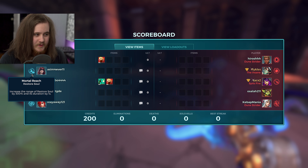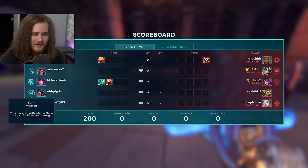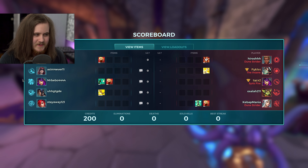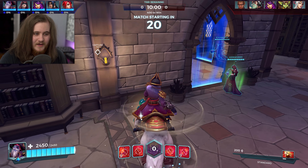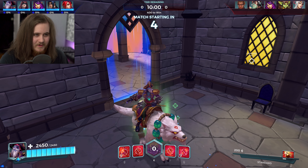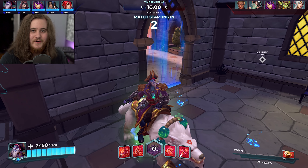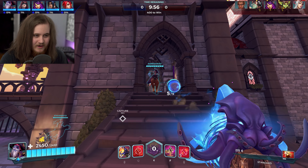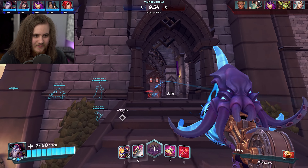Starting with the same setup. Enemy has Mortal Reach, Preparation on Skye again — I'm seeing a decent amount of Skies with Prep so I might have to make a video on that. Also Yummy, Battering Ram, Alacrity, Debilitate, Life Exchange, Discovery — kind of weird. Rocket Barrage on Ruckus. Whenever I play Magistrates Archives I always run towards the right and spam that doorway — usually works out fine.